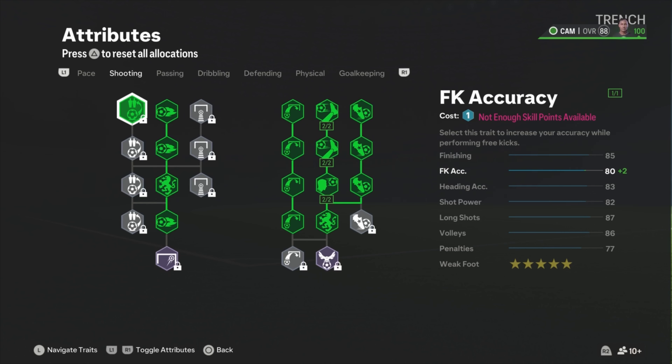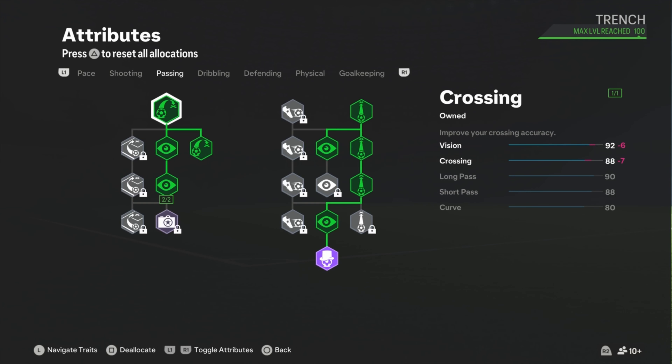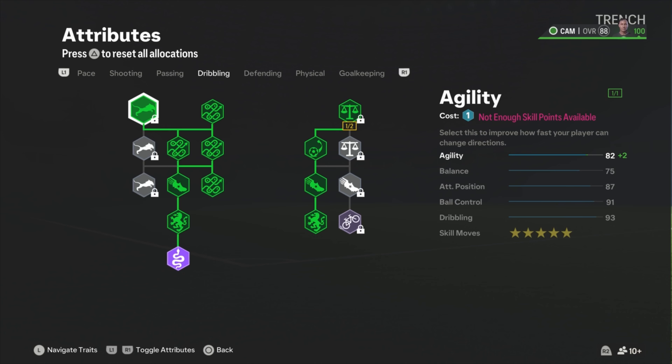At shooting you can see we basically used almost all the skill points. He's a 6'1 CAM, he has good heading - we had to give him his heading. He has 83 Accuracy, Long Shooting 87, Shot Power 82 - he doesn't have crazy shot power - and Finishing 85. At passing we got 88 Crossing, that's toxic to put it on your head. Vision 92, that's toxic to find you anywhere. Long Pass 90 and Curve 80.